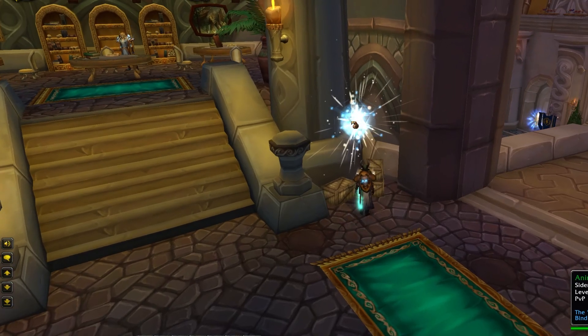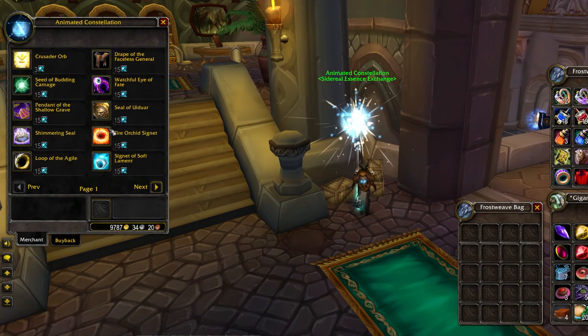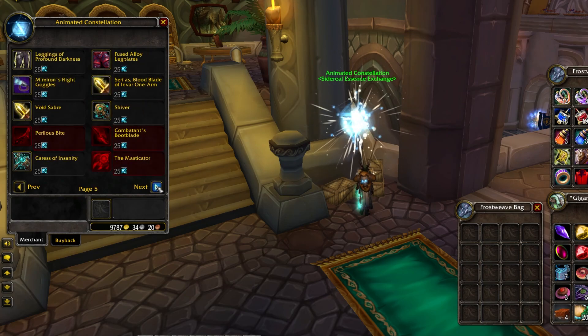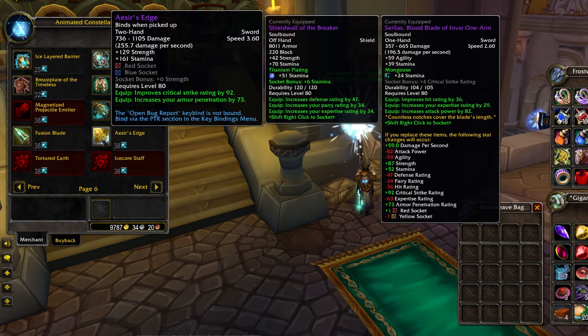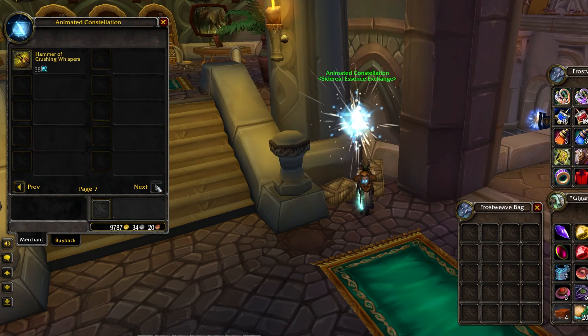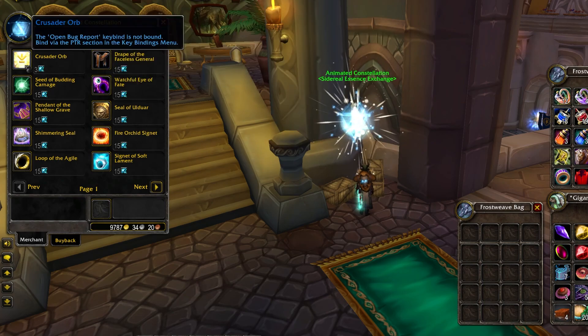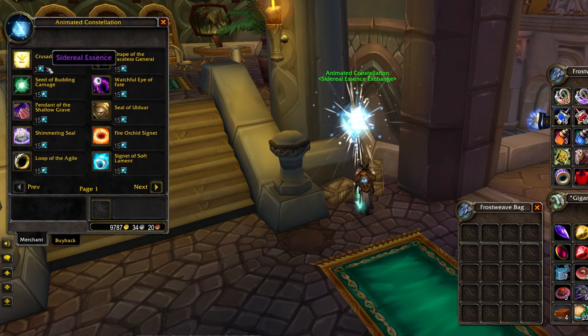The constellations are right here in the corner — we have these Sidereal Essences and all the gear you can purchase. For example, the sword I use on my paladin is Aesir's Edge, which is off 10-man hard mode XT Constructor. All of this gear is from 10-man hard mode Ulduar, so this is a nice catch-up mechanic for people doing heroic pluses who don't have Ulduar 10-man hard mode gear. It's also interesting to see Crusader Orbs here — basically the new runed orbs used for crafting and professions — which can also be purchased with Sidereal Essences.